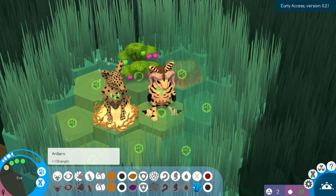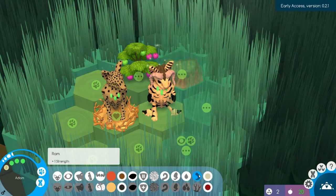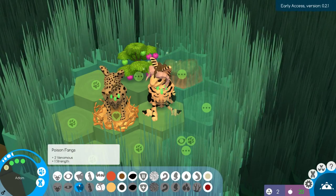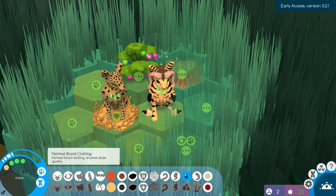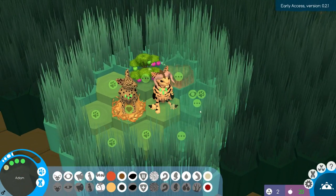Eve on the other hand has normal blood clotting and antlers. I didn't even notice that! The horns are now separate to the face, so you can have both fangs and horns. Oh, that is actually really cool — what a nice little change.